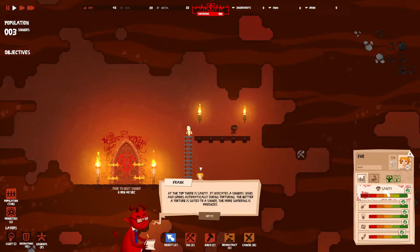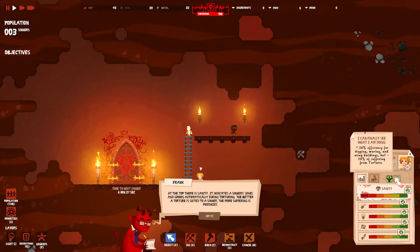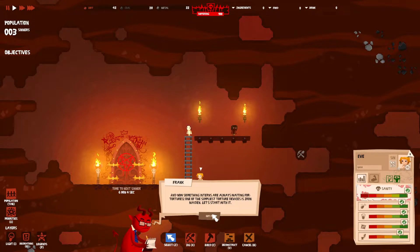This is Eve - too proud to work. Digging takes this sinner 50% longer than others. Now something interns are always waiting for - tortures! One of the simplest torture devices is the iron maiden. Let's start with that. You already have all the required resources - build an iron maiden and you'll find it among the other torture devices in the torture category.